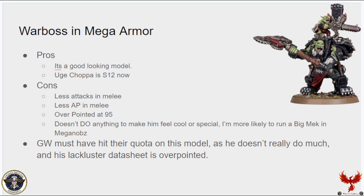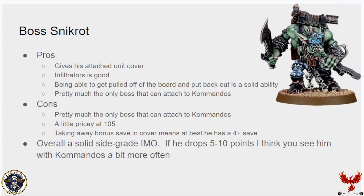The Warboss in Mega Armour's datasheet is lackluster and over-pointed. Even if he dropped a lot in points, I'd still be hard pressed to pick him over the Big Mek. Boss Snikrot does give his attached unit cover, so Kommandos are always in cover — very cool. He has Infiltrators, Stealth giving minus-one to hit against ranged attacks, and being able to be pulled off the board and put back on once per game is a great ability for being sneaky and grabbing extra points. He's the only boss who can go into Kommandos, which is a good thing, but also a con — he's a little pricey at 105 points for such a hyper-specialized unit.